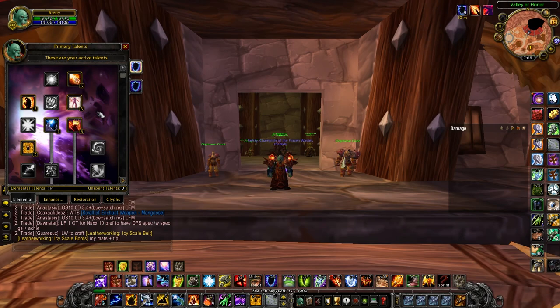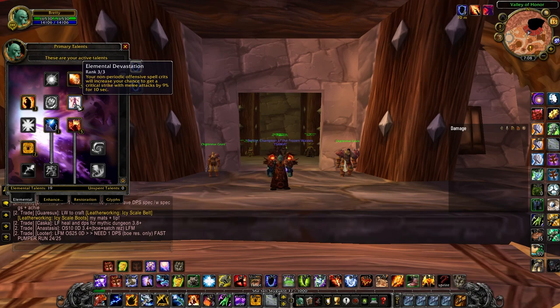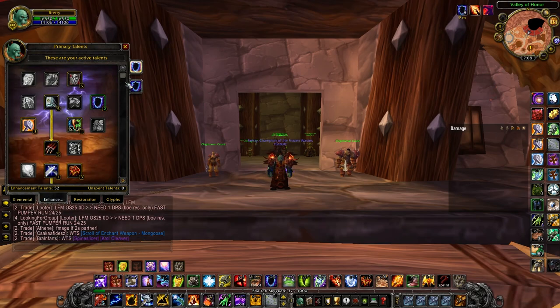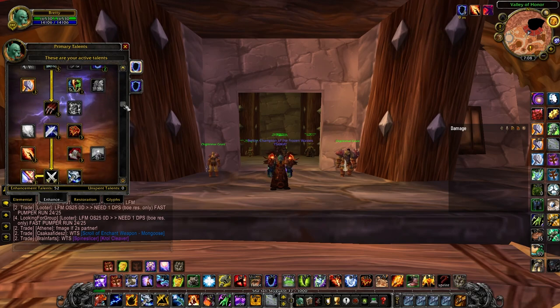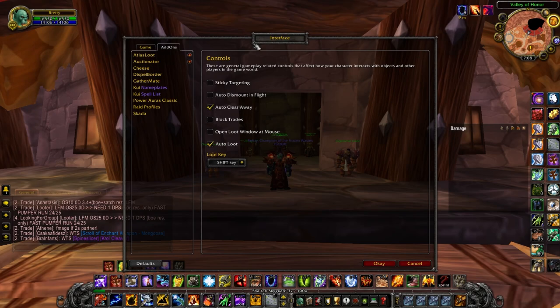For the elemental talent side, this is probably what you're going to be looking at. You might not have Elemental Focus, maybe some points in Reverberation, but what I found most successful: Concussion, definitely three points in Elemental Devastation, three points in Call Flame is a must, five points in Elemental Fury — just absurd damage increase — and definitely two points in Improved Fire Nova. Everything else is pretty baseline; you can pause and copy this build.